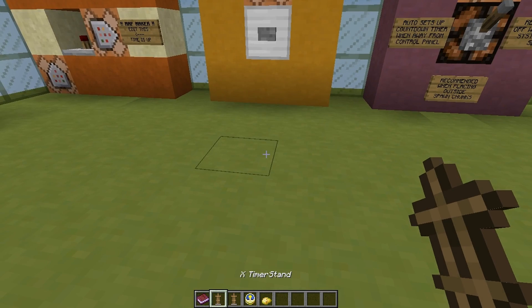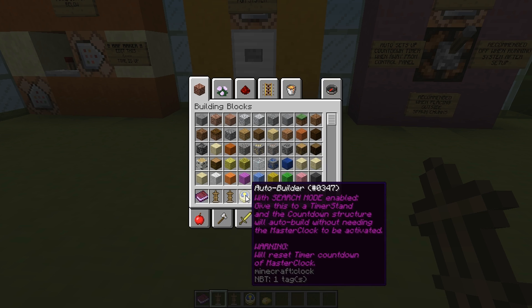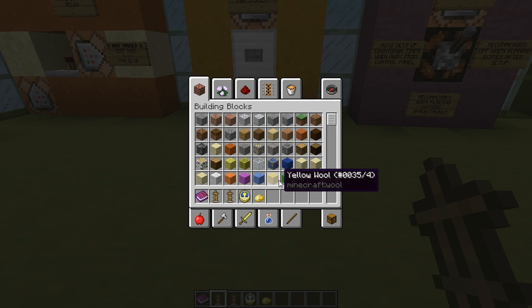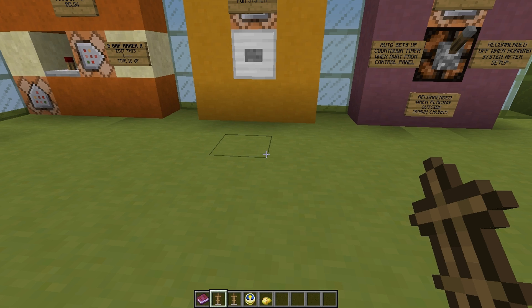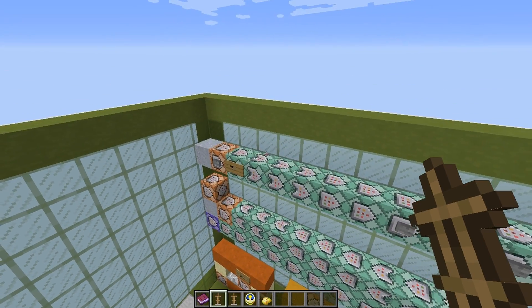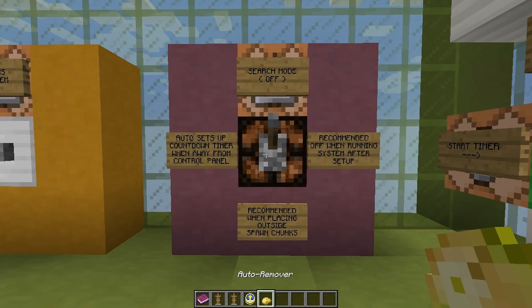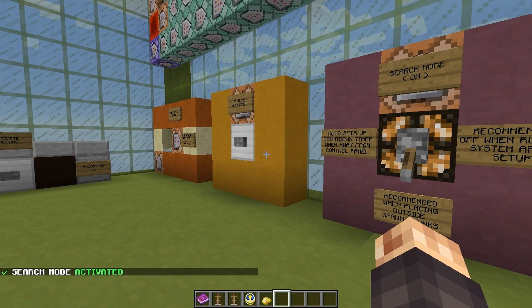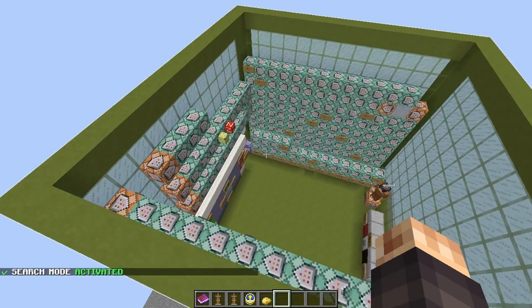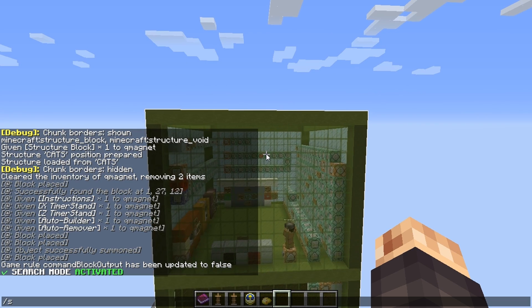Along with the instruction booklet, you get an X timer stand, a Z timer stand, an auto builder clock, and an auto remover poisonous potato — because I wanted to give the potato some sort of use. What we need to do is place our countdown timer in the sky somewhere. First, go over to this lever and activate it — that puts the system into search mode, which means it's looking for an armor stand with certain criteria.